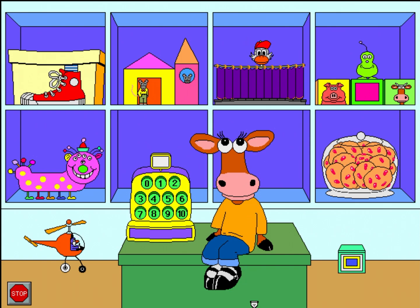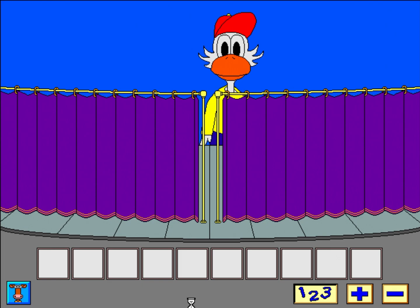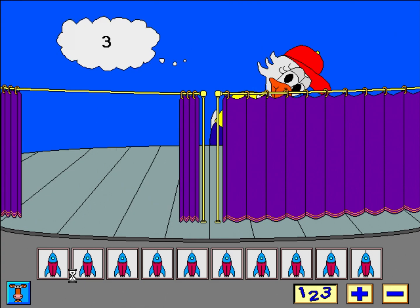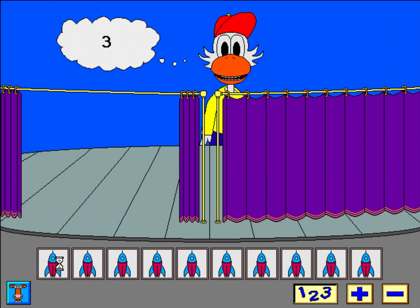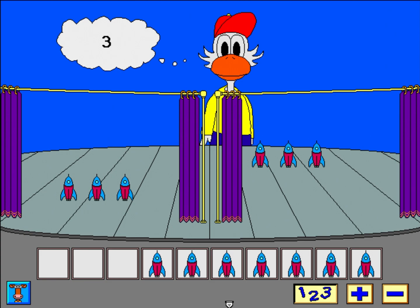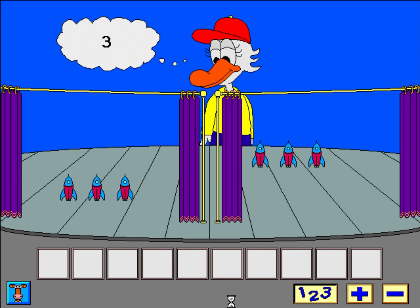Let's play What's My Number. Hi, I'm Dorothy. Can you put the same number of objects on your stage as I put on mine? Three. Now put the same number of objects on your stage. Click on my curtain when you're finished. Alright! Three. Three.